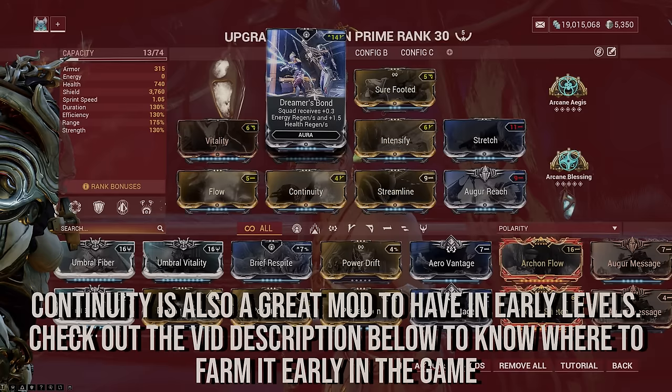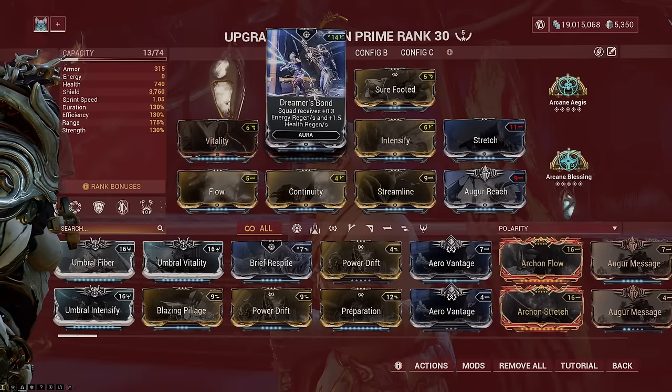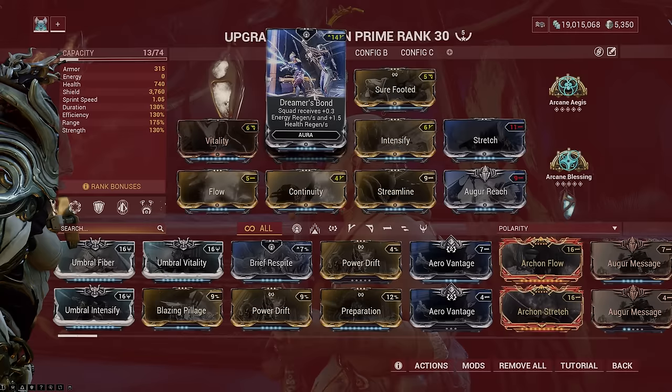Luckily there's a way to increase your mod capacity through aura mods, and one can be farmed easily during early progression. Digital Extremes added a new starter mod called Dreamer's Bond — an aura mod that regenerates the health and energy pools of your squad. This is by far one of the best mods for progression until you get aura mods meant for maxing out your builds. It is awarded from completing the Earth to Venus junction, so you can get it before the Rhino farm, which is one of the best progression Warframes.